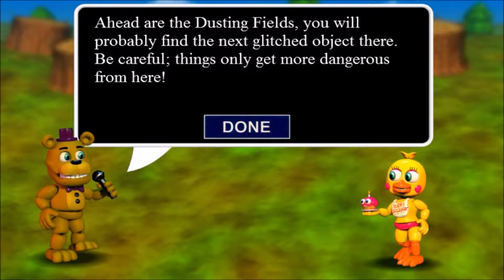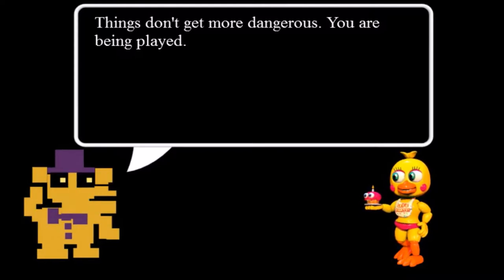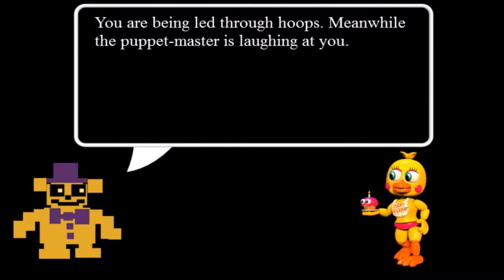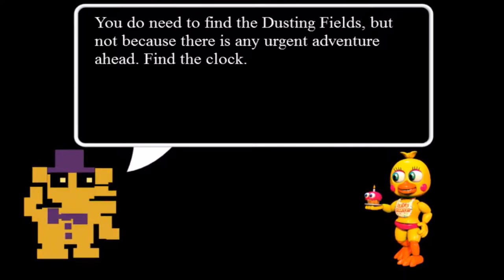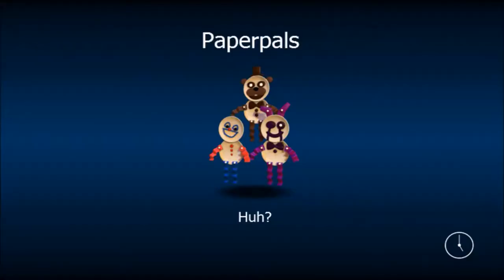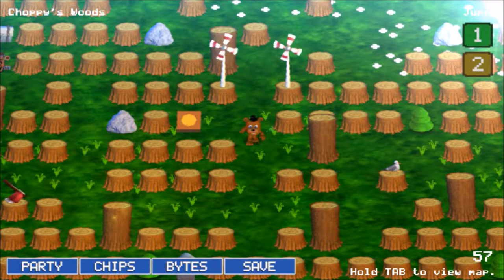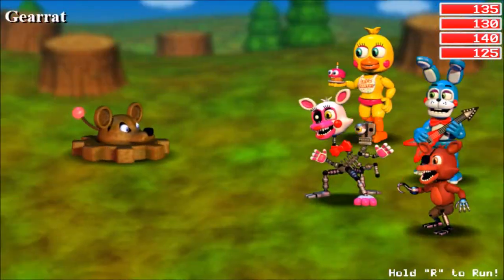And I believe that's where the next thing is. Things don't get more dangerous - you're being played, being led through hoops, while the puppet master is laughing at you. You do need to find the Dusting Fields, but not because there's any urgent adventure ahead. Find the clock. I'm curious why it's so important that we find these clocks - I don't know pretty much anything about what happens with this particular ending.